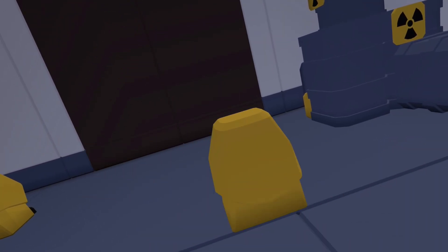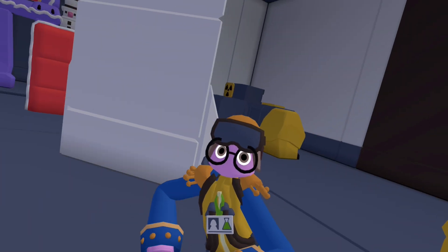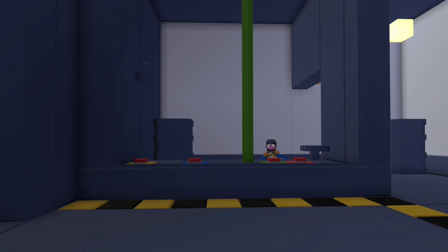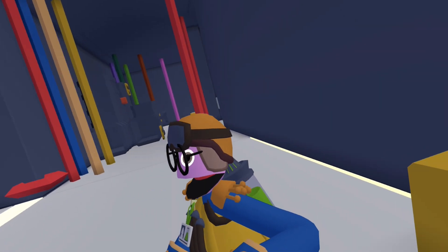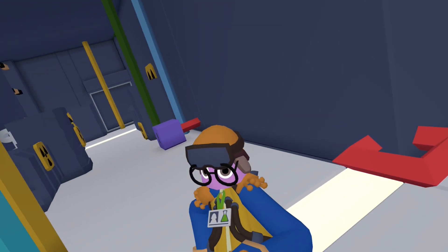Over here by the door you don't see anything, but coin stash — I missed it right there. It's a button thing, you know. That one opens up the door so you can go down to the second part of this cool chamber.